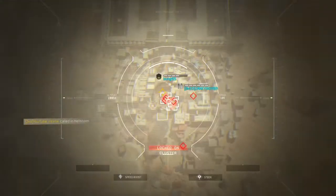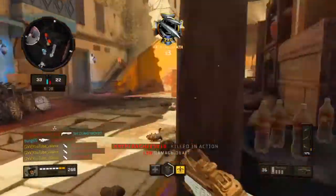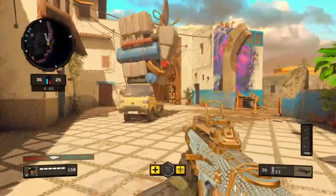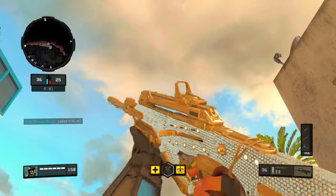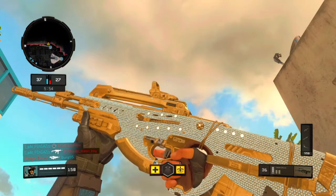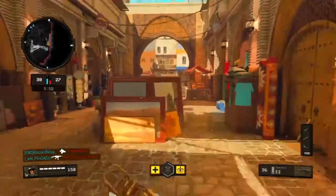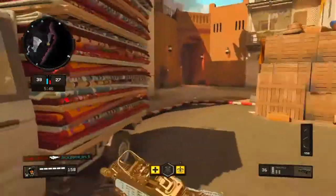I'm about to get like a quad right here. What did I say? My impressions of this gun — the gun in general is amazing. But the camo, bro — the camo looks so good on every single gun. It looks so sick. I love the gold. I love how it's all gold. There's no black on it, nothing. It just looks so clean, honestly. This is worth grinding for. In my opinion, diamond is better than dark matter.